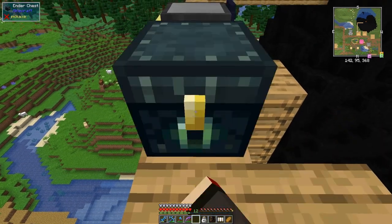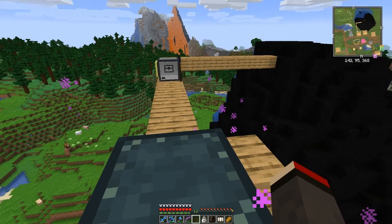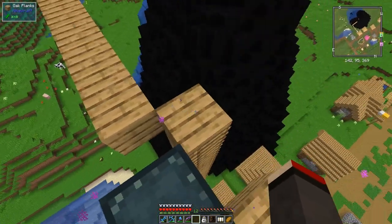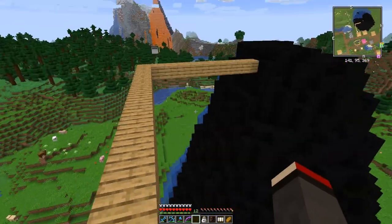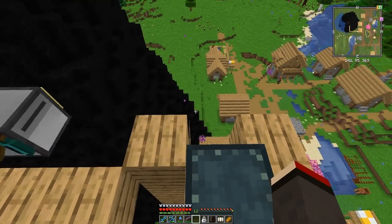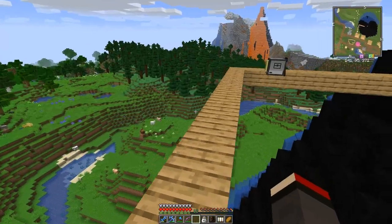I've got the ender chest in here. The reason I'm putting it there is so I can access it from the other end. The tank now has 20,000 mb of lava. Now I want to do an excavate command - let's say 24 - and it's going to carry on digging. It actually dug the block it was standing on, that's interesting. Maybe I was one block too high.